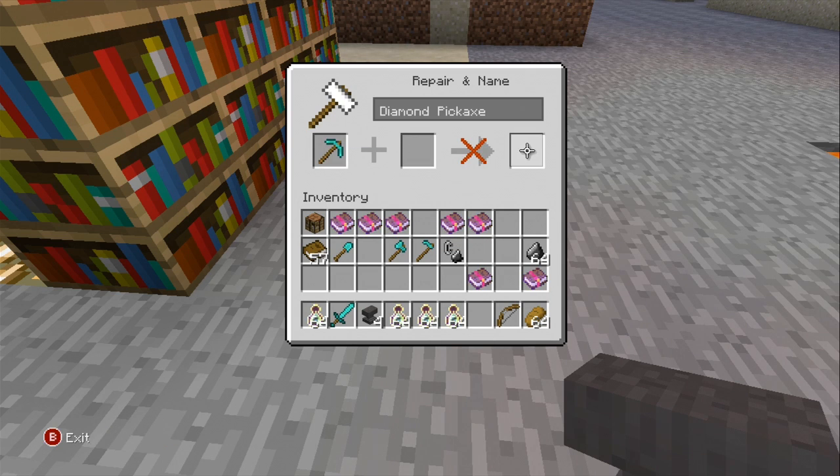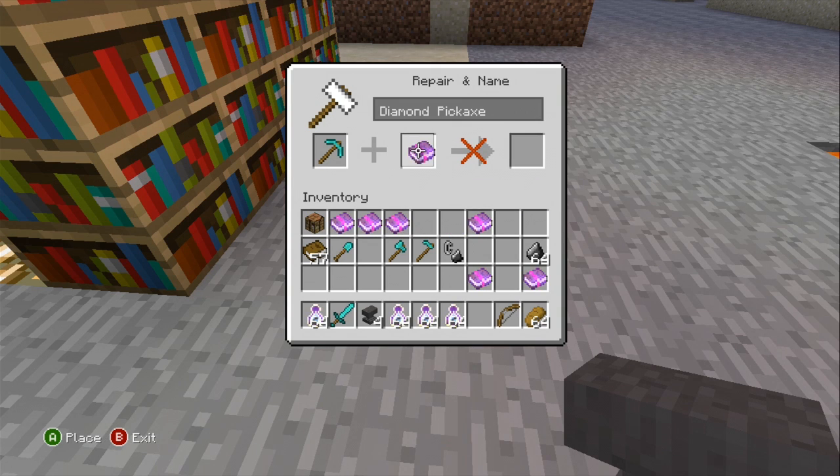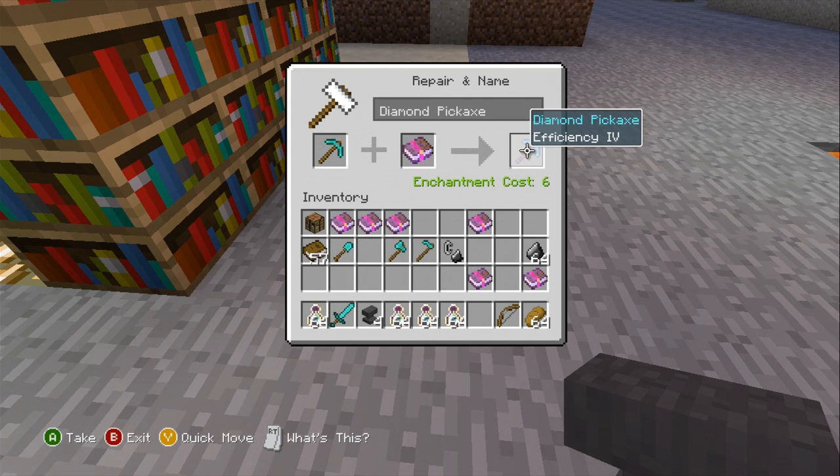Let's put the diamond pickaxe — there's nothing in here, so let's see what we could add onto here. Efficiency. There you go — it will cost you six levels in order to do that. So what is the purpose of this? Honestly, it's because if you want to get the exact enchantment that you want, this is the way to go, depending on what you want. Especially if you have, let's say, Efficiency 5.